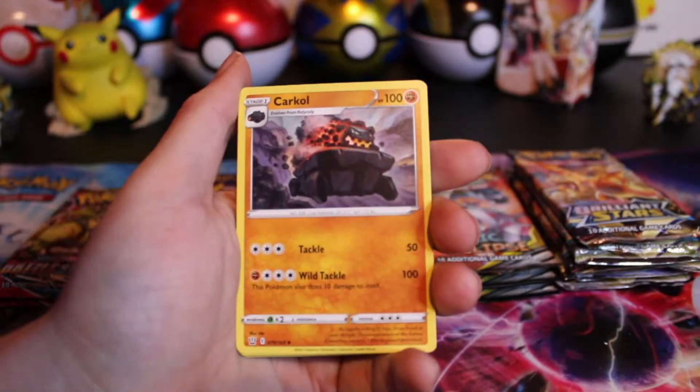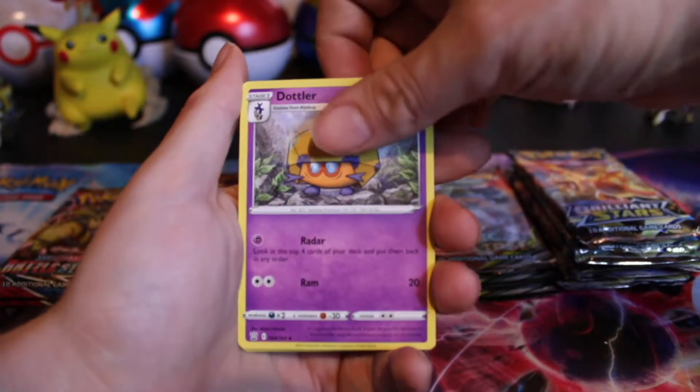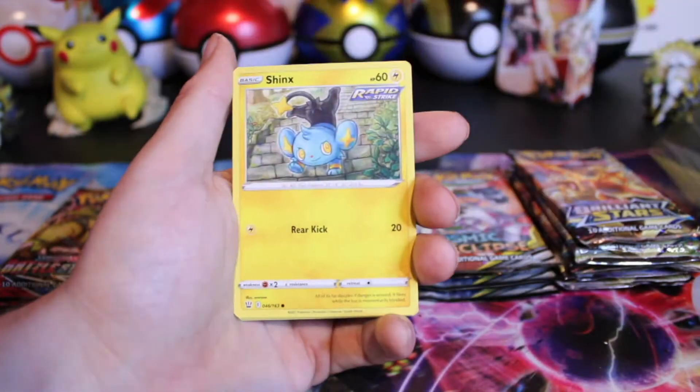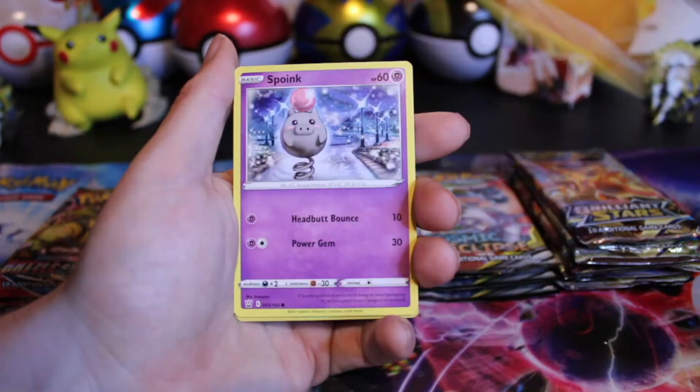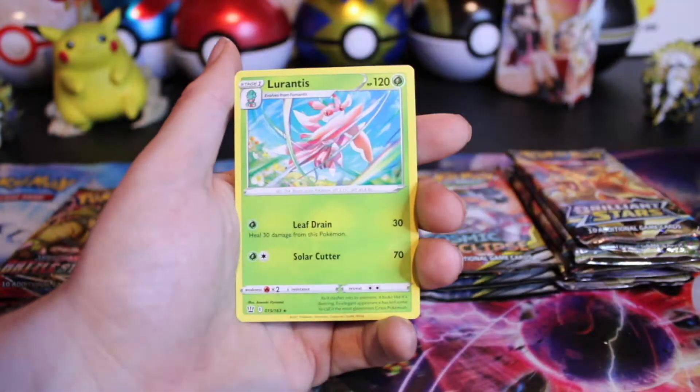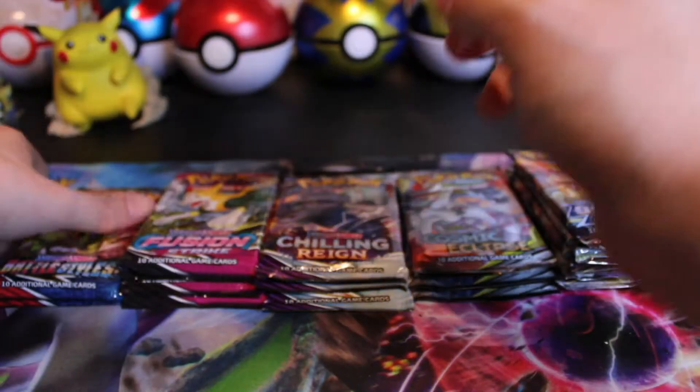Got an Experience Share. Dotlar, Houndour, Shinx, Gligar, Spoink, Bronzor. Timber Reverse with a Lurantis non-holo hit.